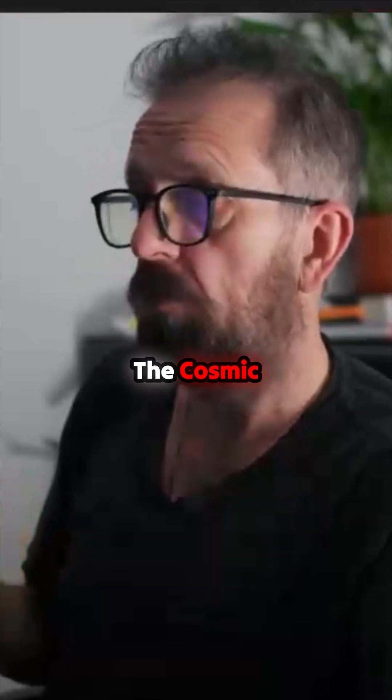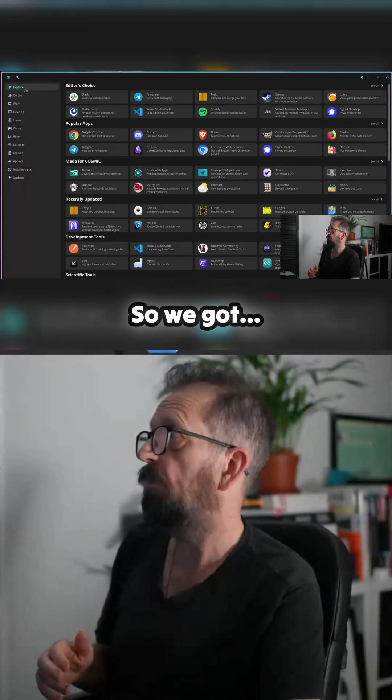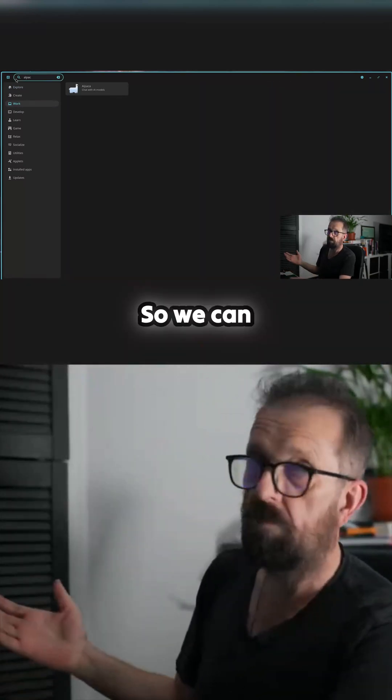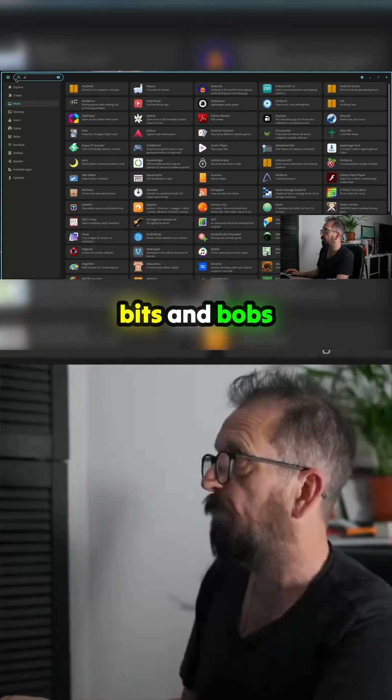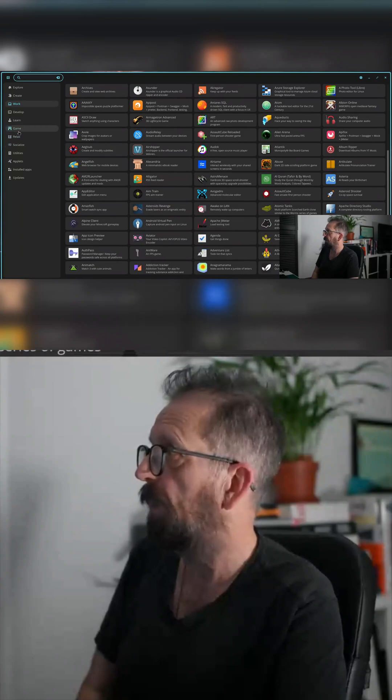You've got the Pop Store - the Cosmic Store it's called now - which has got all these apps. Let's have a look for Alpaca - yep, so we can install some AI bits and bobs. You've got everything there, very comprehensive laid out. And there are games too.